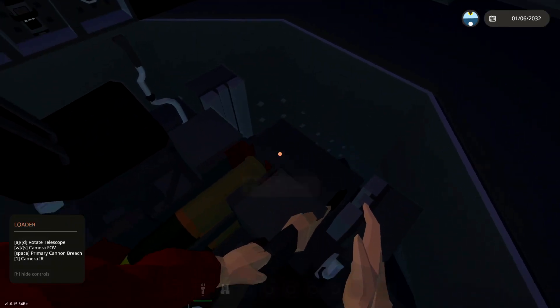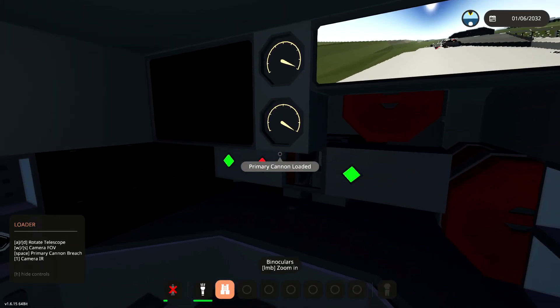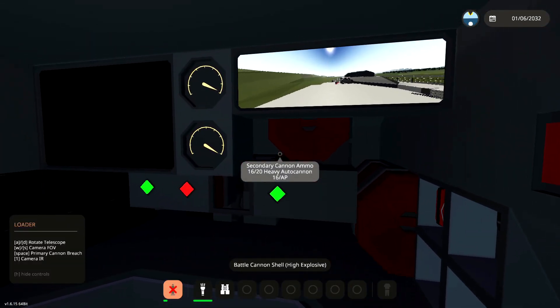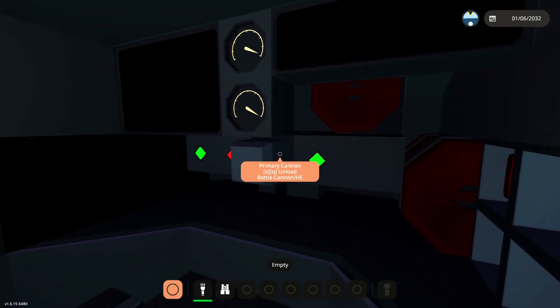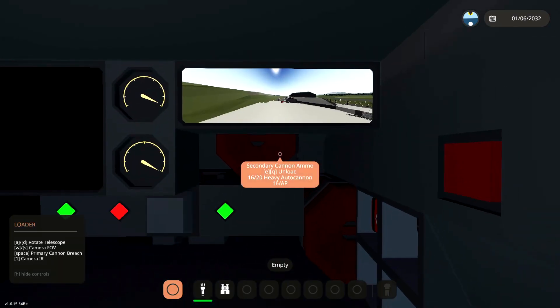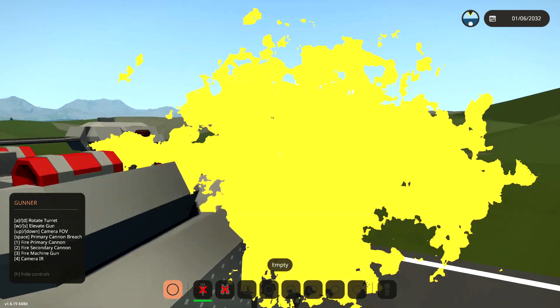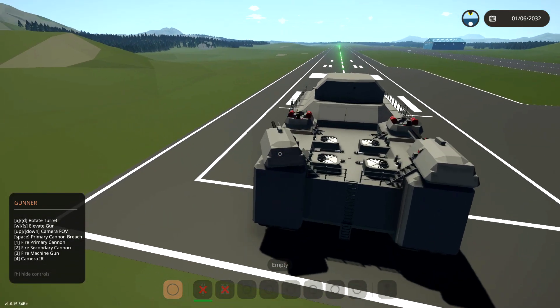How do we do this? Alright, I need one of these. So we go ahead and - how do I open the breach? I need to open the breach - spacebar. Okay, load it in. Close breach. And then sit in the other seat, and then we can fire the main gun. Nice! That's pretty cool.